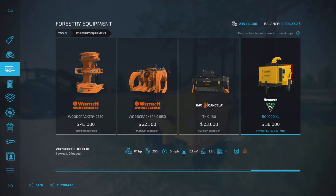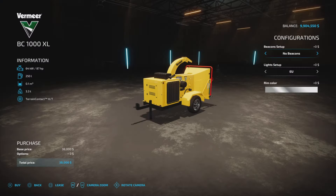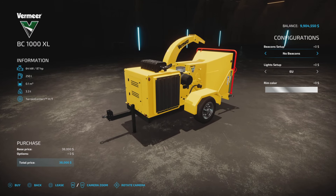There it is — $38,000 to purchase. So what has been updated? Chainslog 1100 added beacons and US setups.